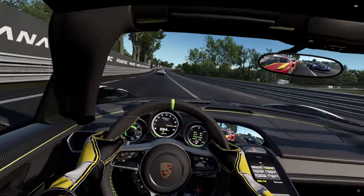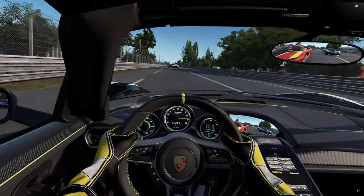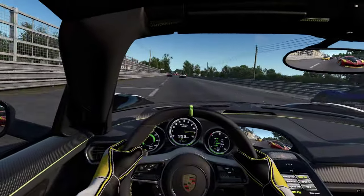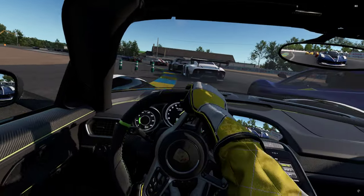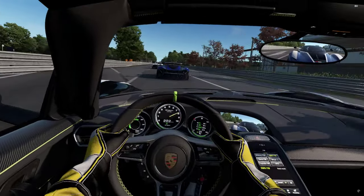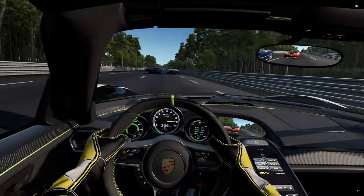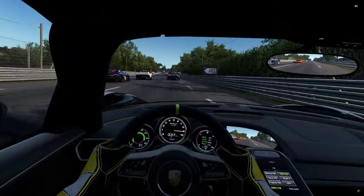On these straights I'm basically going to have to try not to get mugged and just try and keep a toe with the cars in front. My car however is quite short geared - it'll only do 352 in 7th before I run out. But on the plus side I can absolutely go toe to toe with them in the corners. I've got a little tap there, it's left me a little bit sideways through that last section. Getting behind the McLaren now - I don't know what my beast button is or my wing drop setting.